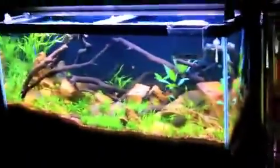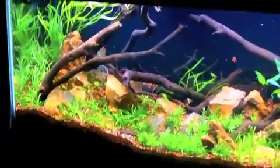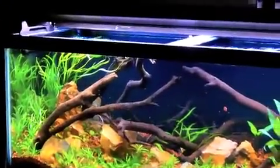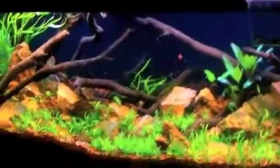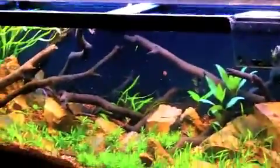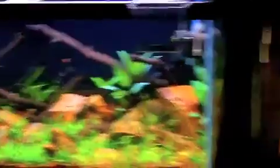This is the tank I took some plants out of — starting to get this guy scaped up. 75 gallon planted. You can see the Temple plants and the Willow Hygros through there. I don't have enough plants in here yet, but I'm working on that. I'll show you a video of this here in a little bit — I got all those rocks, went on a little rock hunt, so I'll show a video of that pretty soon.